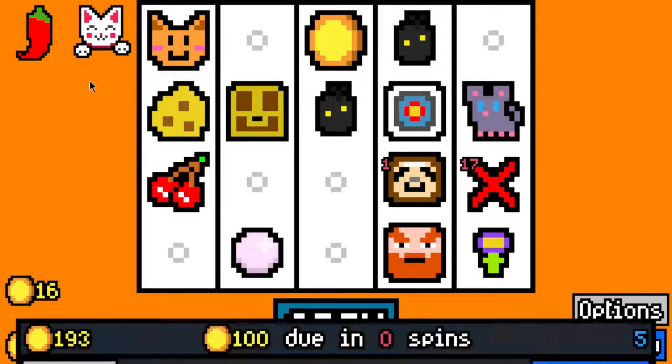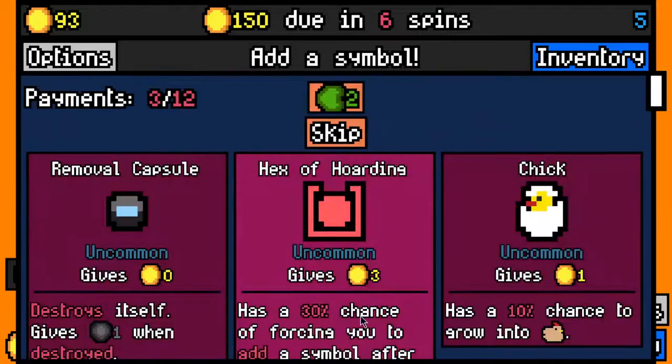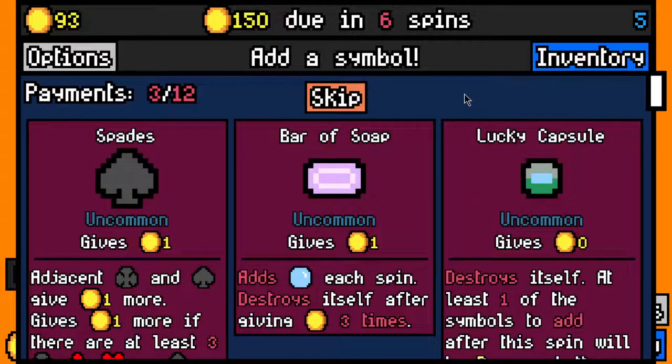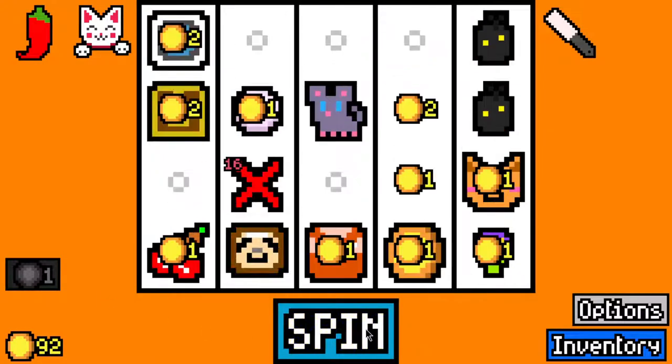Skip all these - we're actually losing out on money from the red pepper. We made the 100 rent payment with 93 left over, 150 now due in 6 spins. Let's reroll for perhaps something better. Let's take a lucky capsule - that's pretty decent - and I'll take lint roller maybe.